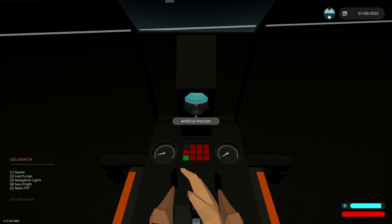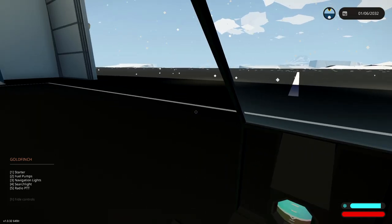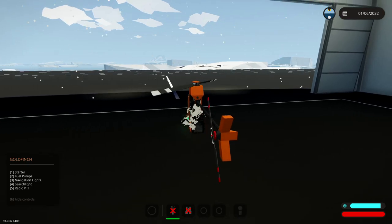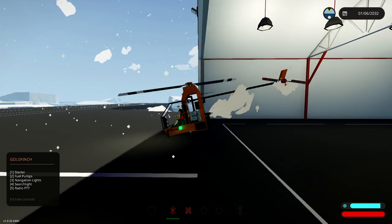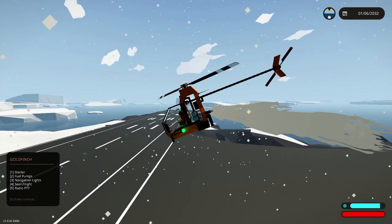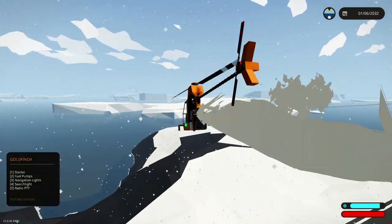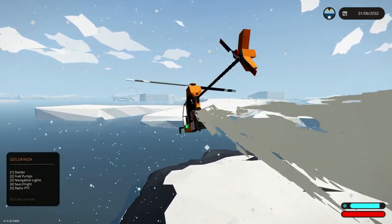Okay, how does this even work? I don't know how this works. All right, fuel pumps. There we go. The starter's on. Navigation lights are gonna go on and we're gonna take off and go. This is amazing, actually. This thing looks really, really cool. So we're just gonna fly over there. I don't think we got a heater on this thing, but that's okay. Hopefully we can get there before freezing to death. That's the plan anyway.